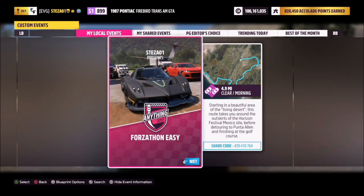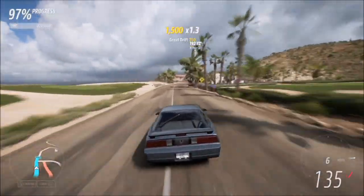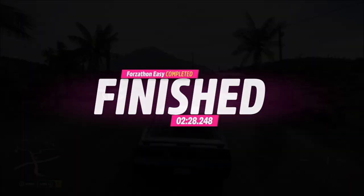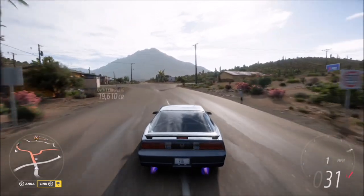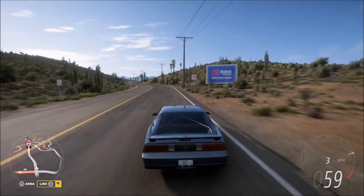The final challenge simply wants you to win a street race. I recommend heading over to the Costa Ricosa street race. I've created a blueprint called Forzathon Easy — the share code is on screen. It's a normal street race but with no AI drivers, so no one to get in your way. You can take your time or fly through; it'll probably take about two and a half minutes to complete.